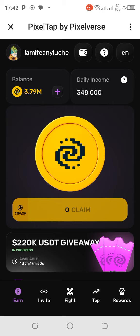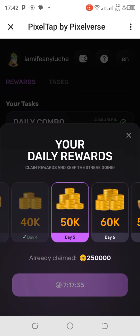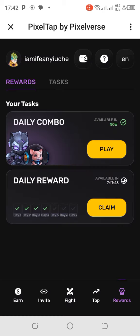Let's go on to unlock the daily combo. Once you're here, always make sure you check in daily to claim your daily reward. I've already done four days — if you miss a day it will reset back to day one. You can see I'm on day five, where I'll claim 250,000. Once it gets to day 10, it will resume from day one again.